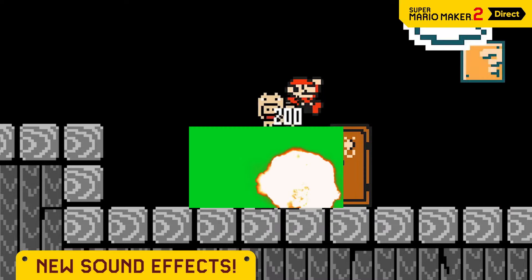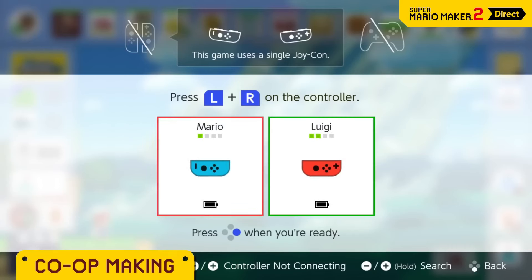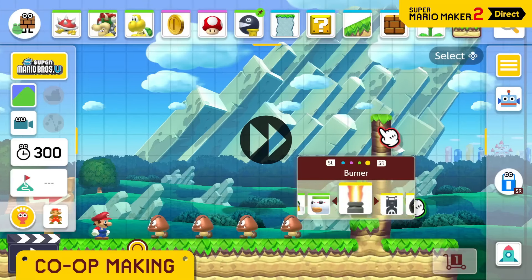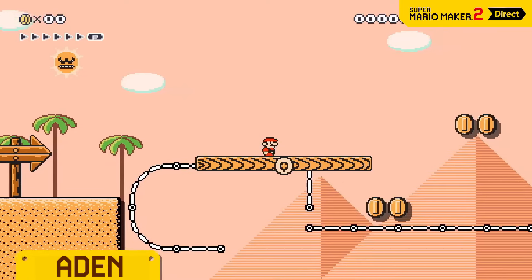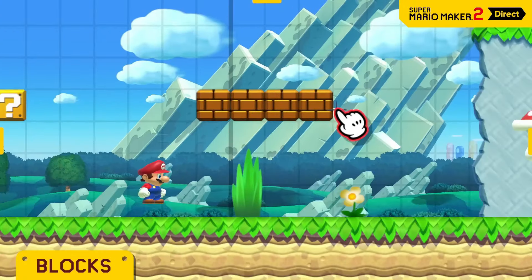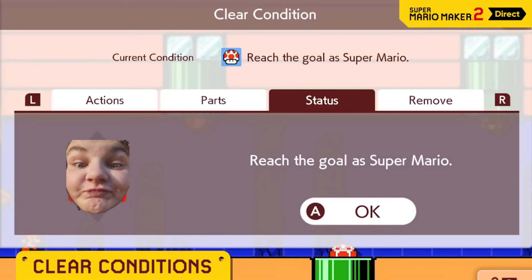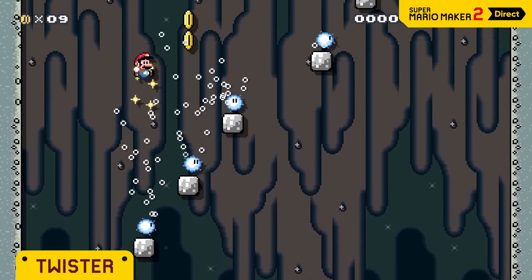Mario can stomp on an enemy, or perhaps go with something more sinister. Pass a Joy-Con controller to a friend and you can create a course together on a single screen — a little creative collaboration! Collect power-ups, defeat all enemies, or reach the goal: you can set clear conditions, from enemies to allies to items.